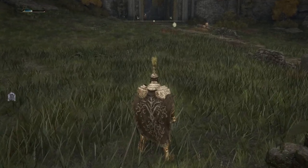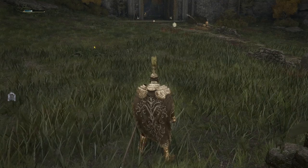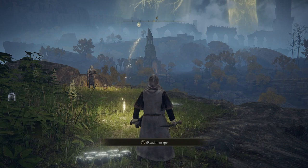So you have the option to use the Twin Blade or the Uchi Katana. With the Brass Shield, its guarded damage negation is 100 for physical, so it is going to stop you taking anywhere near as much damage as you usually would with any other shield — it is absolutely incredible especially for the early game.